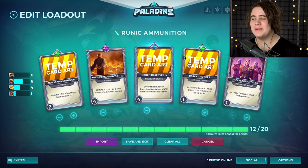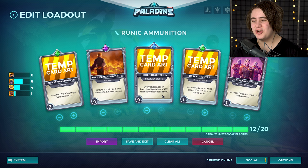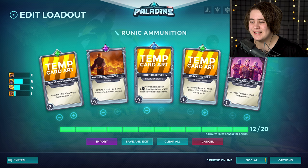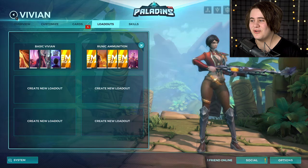The loadout is called Runic Ammunition — hitting a shot has a 48% chance to not cost any ammo. Not only do you have 80 shots, but half of the time it's not going to use ammo if you land it. The other card: every shot made in Precision Sights has a 32% chance to not cost ammo, whether you hit or not. So if you're hitting shots and aiming down sights, you're pretty much using like two out of every ten shots — it's ridiculous. There's also a card that heals 20% when hitting shields.